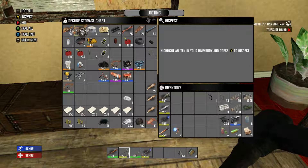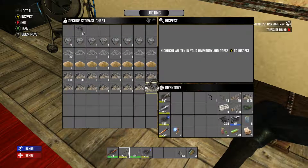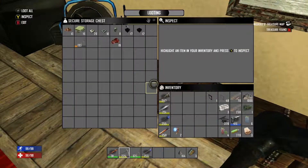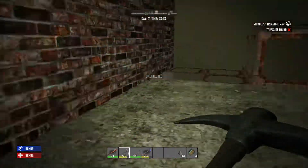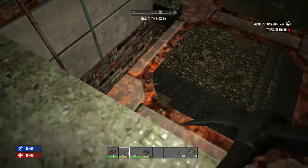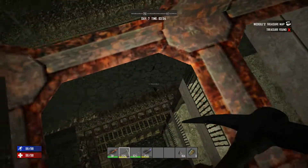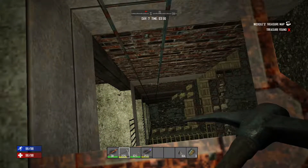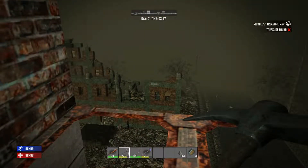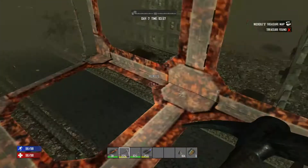I'm trying to think what else we might need. Close to being able to go out. Let's get ready — I need to put down these spikes. I want to be able to go down to put these spikes down. I don't want to take any chances. There's a zombie right there. How am I hunted? Where am I hunted from?